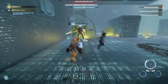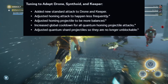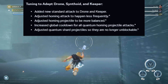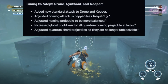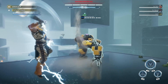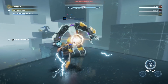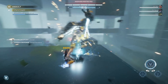They also tuned the adept drone, synthoid, and keeper — adding a new standard attack to the drone and keeper, adjusting homing attacks to happen less frequently, adjusting homing projectiles to be more balanced, increasing the global countdown for quantum homing projectile attacks, and making quantum shard projectiles no longer unblockable. A lot of people have been complaining that projectiles in general are too unbalanced and too many things hitting from off-screen take the fun away. So this is another good change.